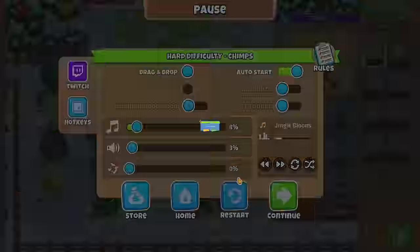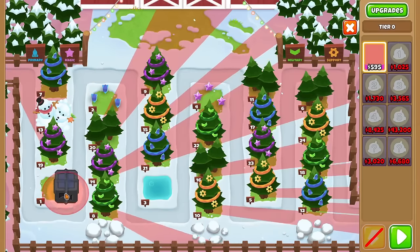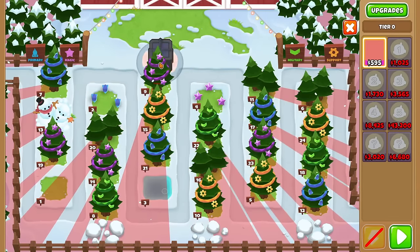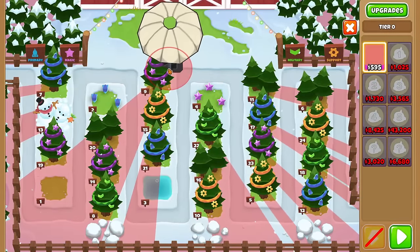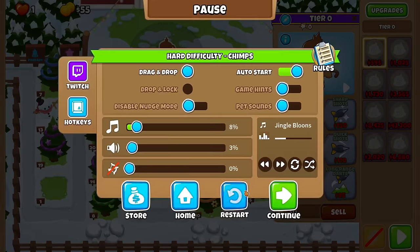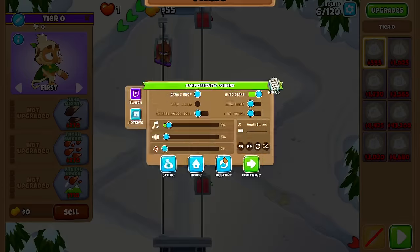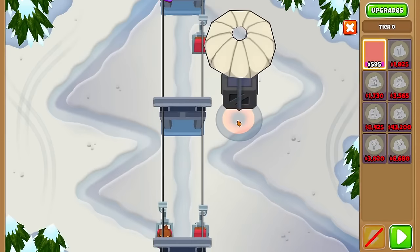This might take multiple tries. I probably need a heli pilot, a dartling gun, or a super monkey. I don't think I can do tier 3 because I can't place any of these towers on the plots of land — they're not military, magic, support, or primary. Fine, I'll do another snow map then. Druid, nope. This has been like the sixth attempt and no luck.